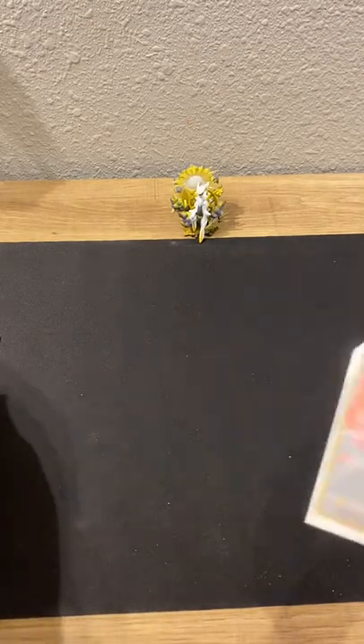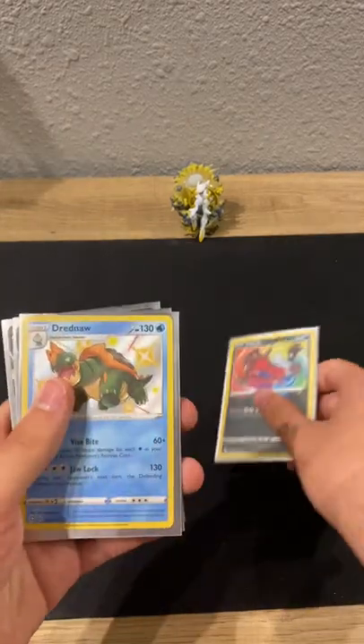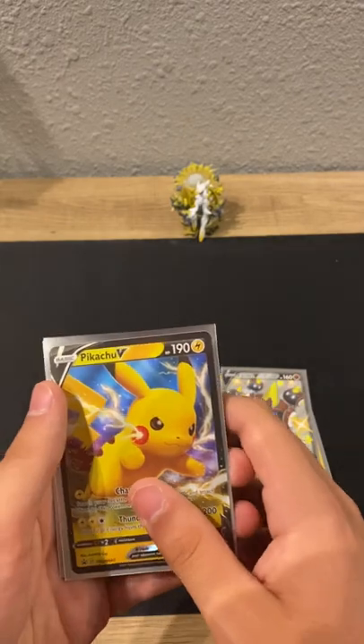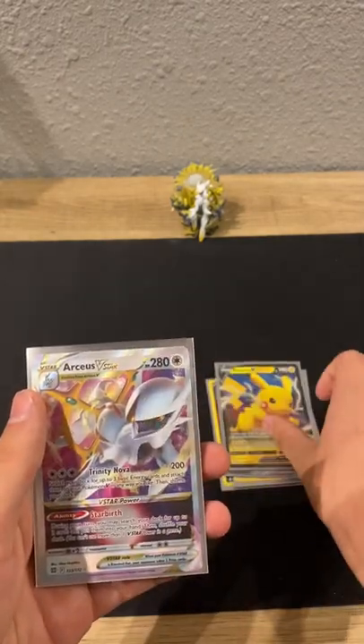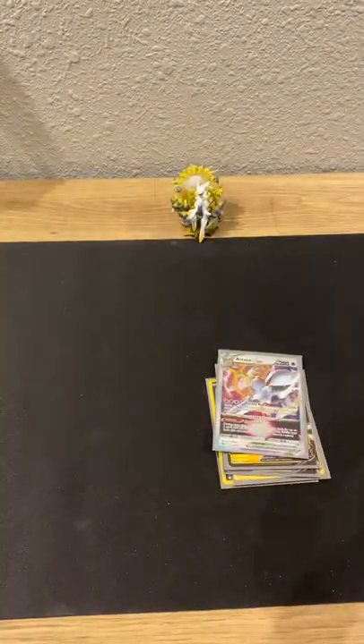Now for the recap: we got Yveltal, Shiny Drednaw, Shiny Phalanx V, the Pikachu V promo, and the RCSVS Star. Pretty good today, pretty good today.